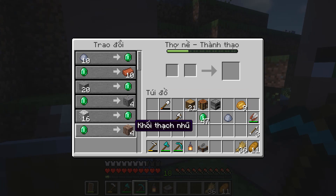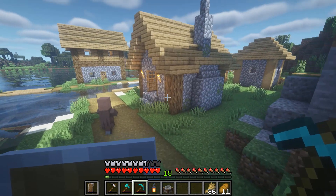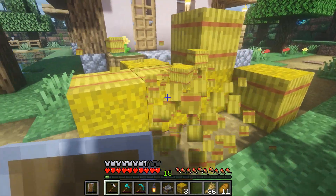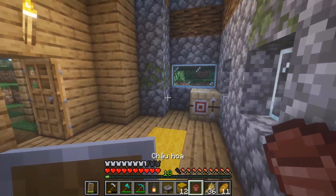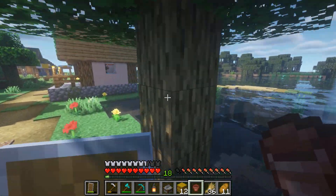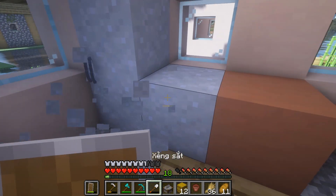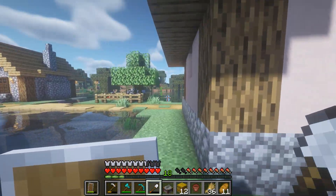Một emerald rồi đổi được 4 khối thạch nhũ. Nhắc về thạch nhũ mới nhớ là mình chưa có làm cái hang thạch nhũ. 10 đá diorite mình nổi được một viên này. Mai mốt tới làng tiếp tục làm giàu nha mọi người, làm giàu cực dễ luôn. Còn một đống lúa mình chưa lấy nè, quên mọi người ạ. Lần trước tới đây có mà mình không có cuốc cho nên là để như vầy. Cái ông này cũng học cho đổi đất xét này. Làm giàu không khó các bạn, tiếp tục lấy một viên emerald mà không cần phải tốn công sức.